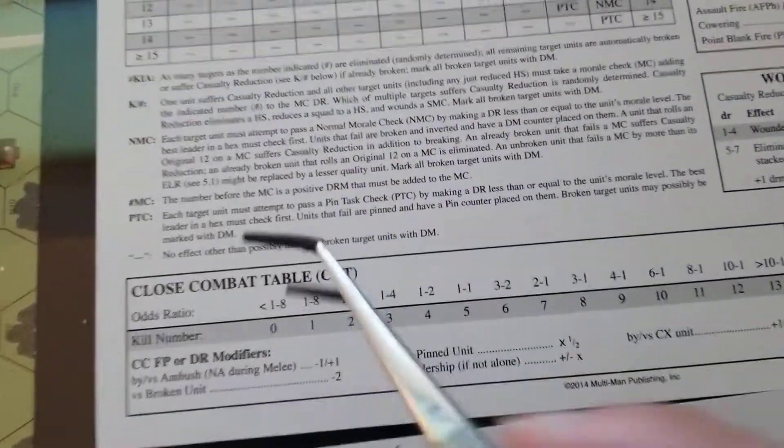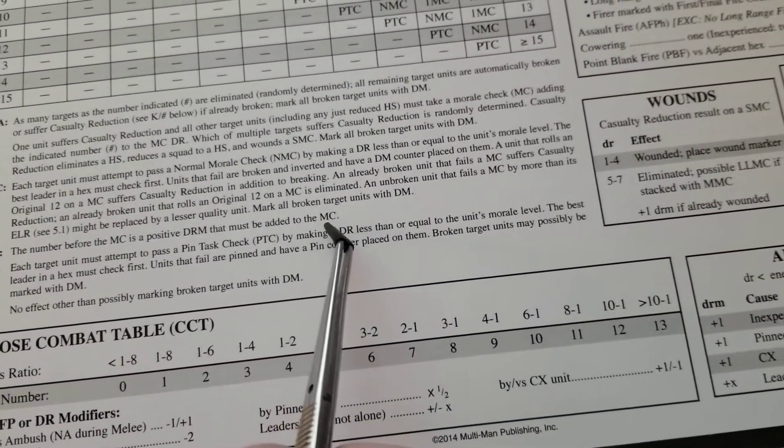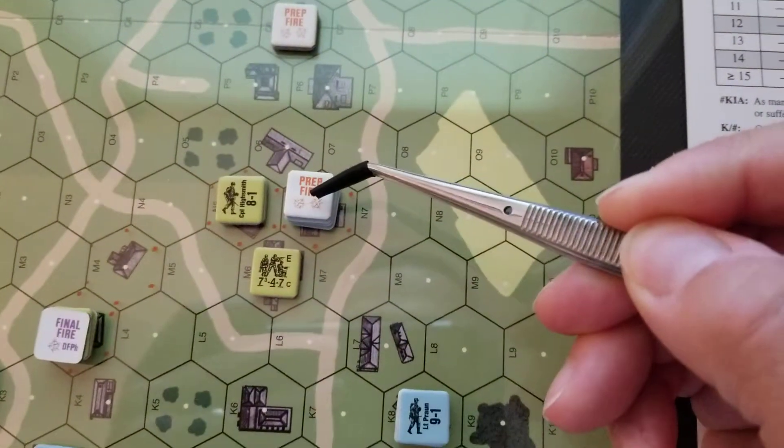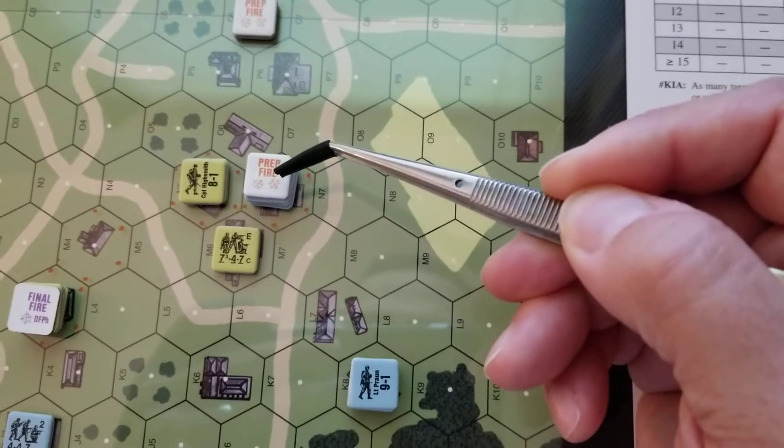The number before the MC is a positive DRM that must be added to the MC, or morale check. Basically everybody in the German stack is going to make a morale check with a plus three modifier. If they fail it, they break.